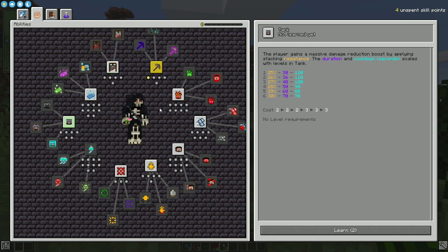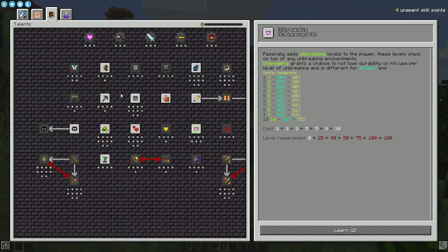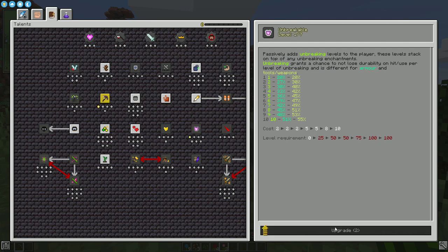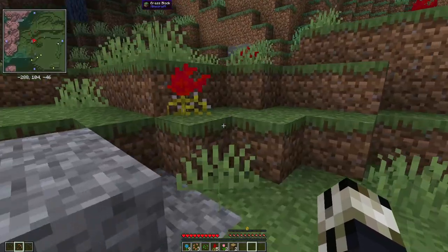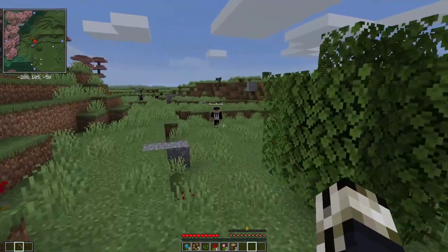What do you mean I gotta equip it to a key? It doesn't just automatically work? No, you gotta tie it to a key. I'm gonna go for Unbreakable — actually, I think I'm gonna learn Haste. I'm gonna learn Passive Unbreakable. Botania Flowers. Okay, we need to focus. Focus, Boss. Okay, I have a crafting table.